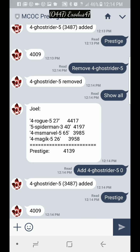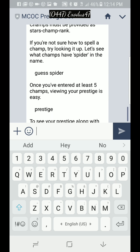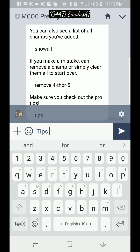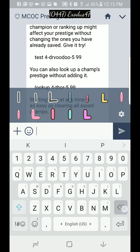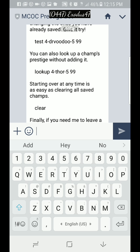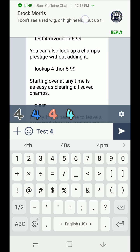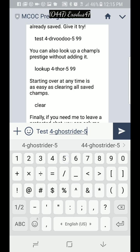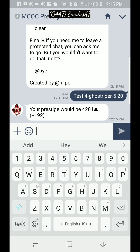If you wanted to find out what would happen if I duped my Ghost Rider, you type 'tips' — this is the menu that shows you how to do it. There it is. You can look up or test. To test, it shows you what would happen — for example, I can hit: test, four-star, Ghost Rider, rank five, sig 20, which means I duped him once. It won't save him permanently. It says your prestige would be 4201 if I duped my Ghost Rider.